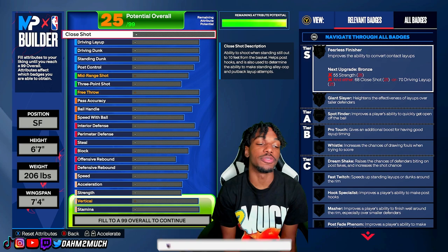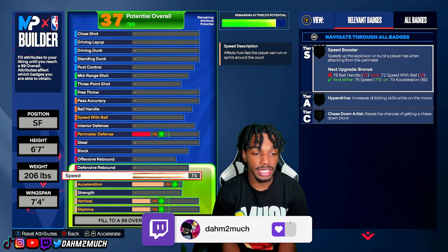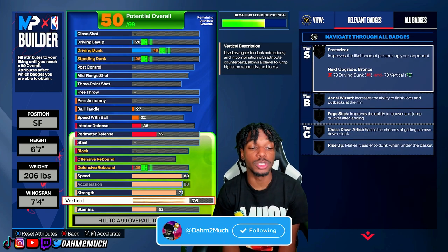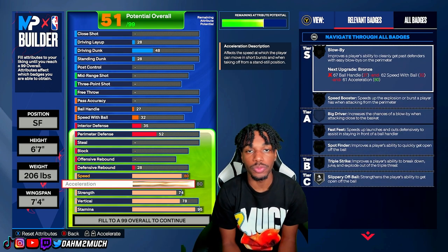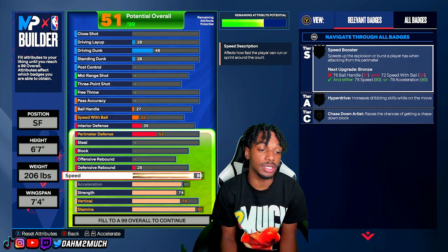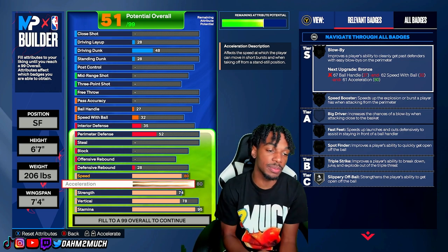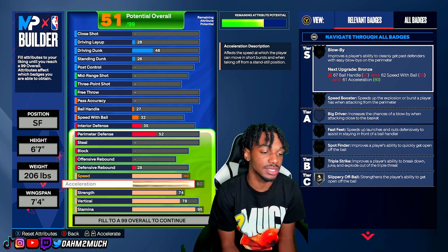Now for the stats, starting with physicals: this build unlocks an 80 speed and an 80 acceleration. This is a lockdown build, so you want high enough speed to keep up with guards. It's also an ISO lock, so you want good acceleration to speed boost and do all the moves you need — 80 acceleration unlocks those animations.